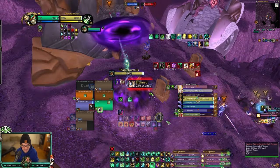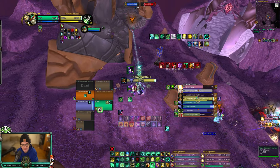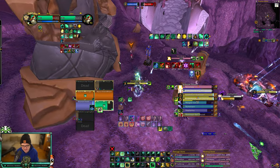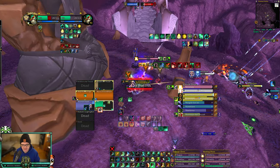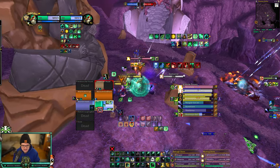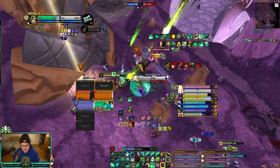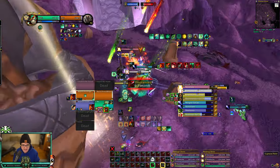The strategy is to have one person cap whichever tower is available, go mid, get the flag, and hold that flag until about 1350 I believe, and then just cap it and win. It feels like a cheesy way to win, but I think it's the best way to do it.